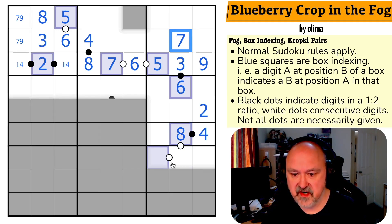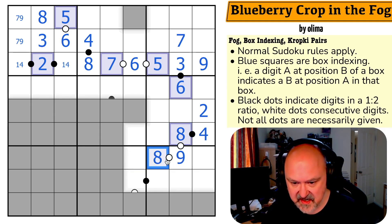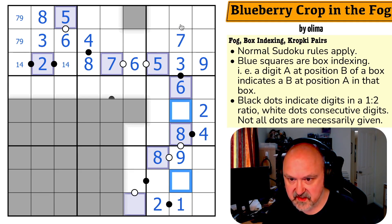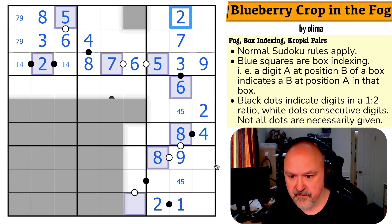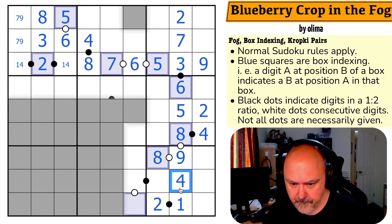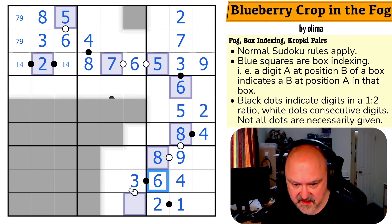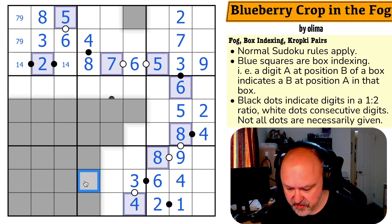Eight has to go next to seven or nine, and the seven is already gone. So this is the nine, which means this is the eight. Eight in position one means I put one in position eight. One only ratios to two. I can see there's no two here or here, so this is the two. The four makes this the five and this the four. One, two, four, eight are gone, so this is a three-six pair. The six here looks down, making that the three and that the six. This is now either two or four — and it's not two. So this is a four. Four in position nine means I have to put nine in position four.